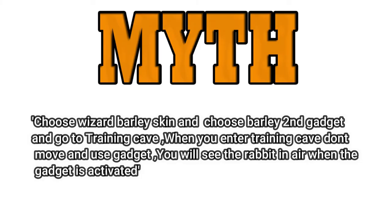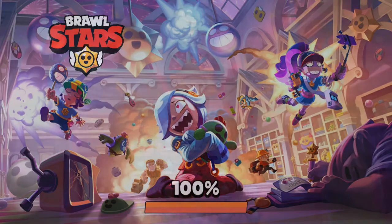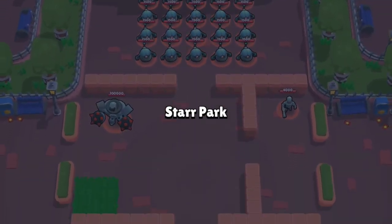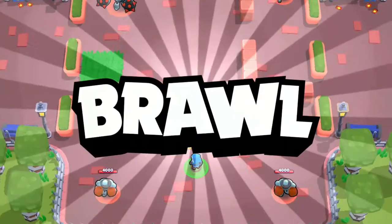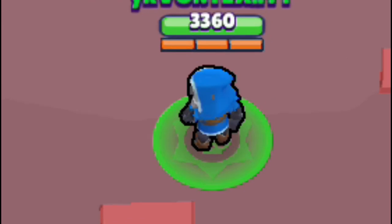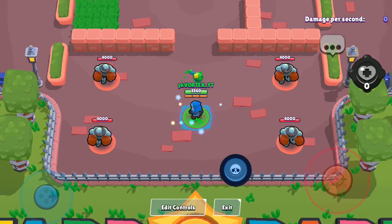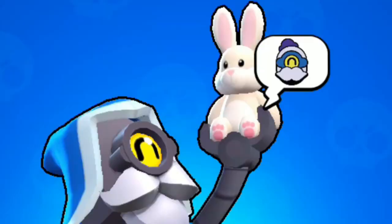Myth: Choose the Wizard Barley skin, choose Barley's second gadget, and go to the training cave. When you enter the training cave, don't move and use the gadget — you will see a rabbit in the air when the gadget is activated. Well, a rabbit in mid-air. It's definitely a rabbit. See for yourself. This is the full image of that fluffy rabbit. Myth confirmed.